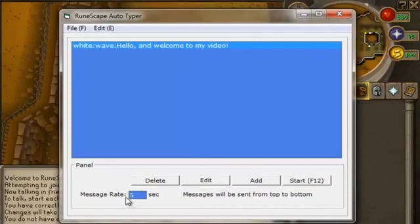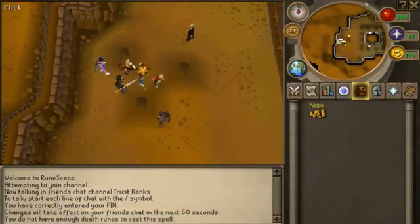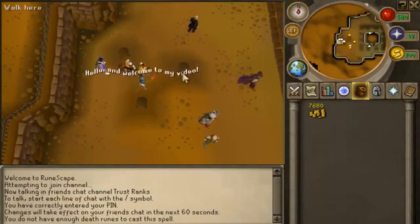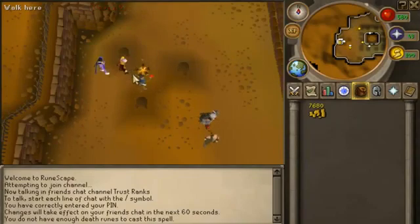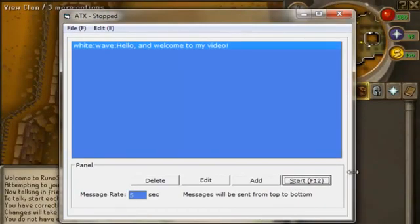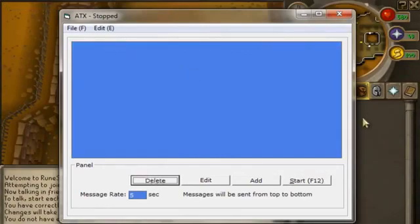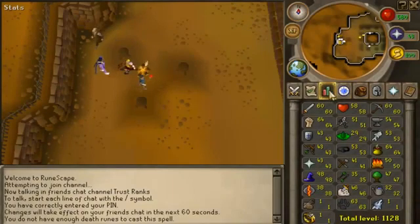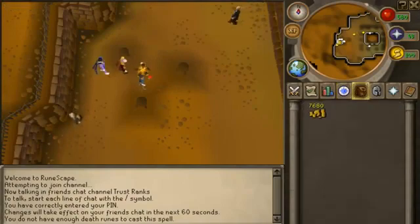Pretty simple. You type in your message rate for however long you want it — so like every five seconds this will come up. So we're going to go ahead and start. Just click down here so you're on the RuneScape page, and every five seconds this message is going to come up. So if you ever see people type in a bunch, you know, that's how they do it. We're going to go ahead and stop that and just click and delete. It's that simple, guys. Very useful program — it doesn't have to be used in RuneScape, it's just most commonly used here. I'll post the link in the description and have fun with it, guys.